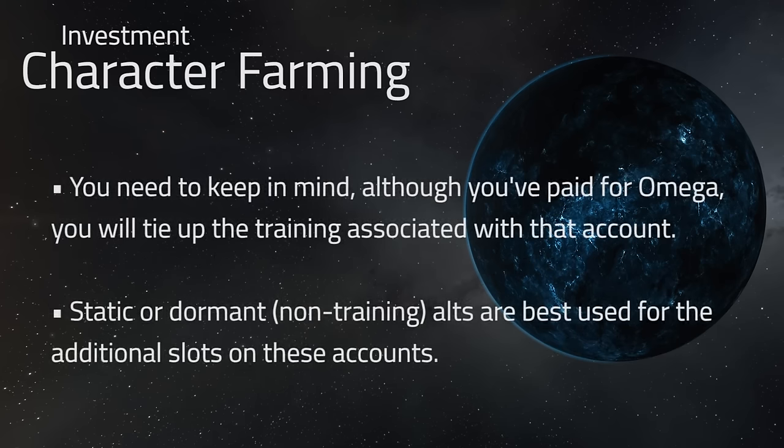It is worth mentioning that even though the rest of the character slots will be paid off on this Omega account used for your skill farms, you've already tied up the skill training associated with that Omega account. So if you are to use secondary characters that become beneficial to your network for some other reason, they would be like SINO alts, more PI alts, or something like that, which can basically be injected or trained once and then halted and simply used for the longevity of the accounts without requiring additional training.